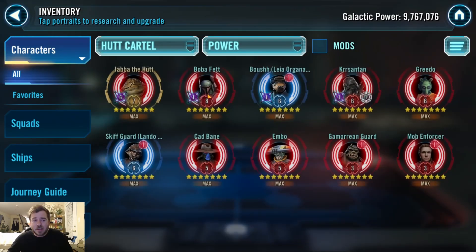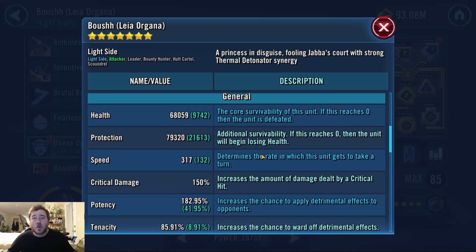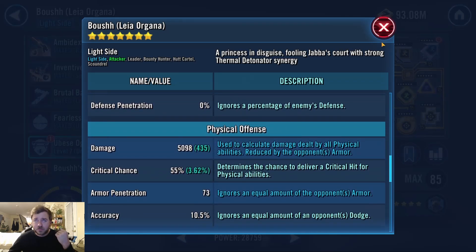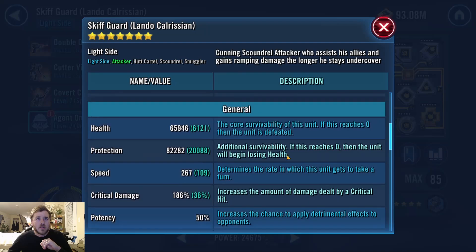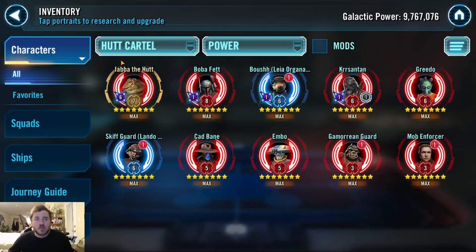I'm just banking on them using the same counter they would anyway. Boushh — I got some okay speed on her, but she's definitely not as high as she should be. I want to focus on getting new mods for her. Skiff has a little bit of speed for an offense set; I need to slice his triangle and the offense isn't super great. So everyone needs some work — this is a team in progress as far as modding goes.